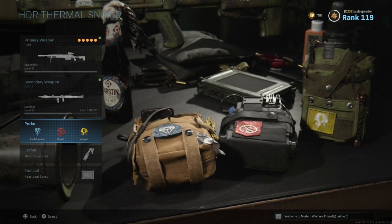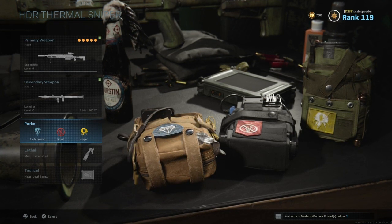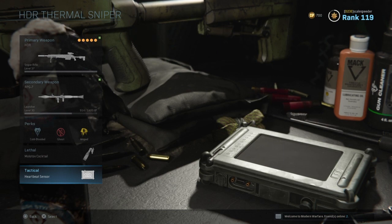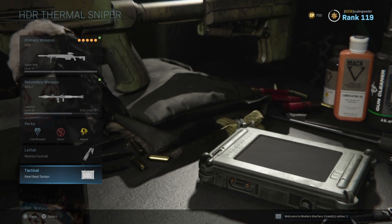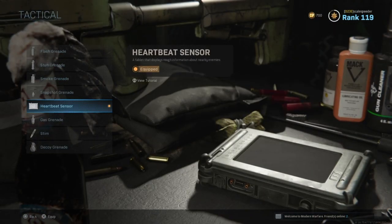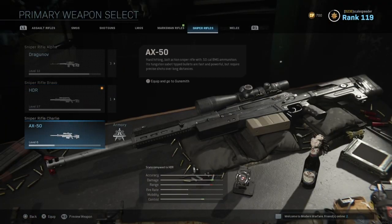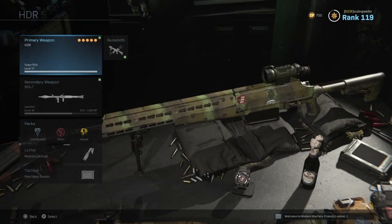So I'd be running the HDR, keeping cold-blooded, ghost, and amped. Amped allows you to switch between weapons much faster, and my lethal is a molotov, plus the heartbeat sensor. The AX-50 — you can do similar sorts of things. The guns are very similar, just choose one and level it up.